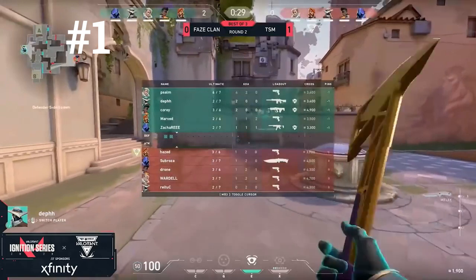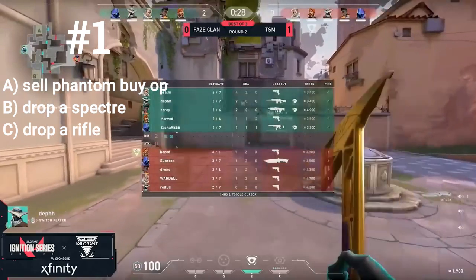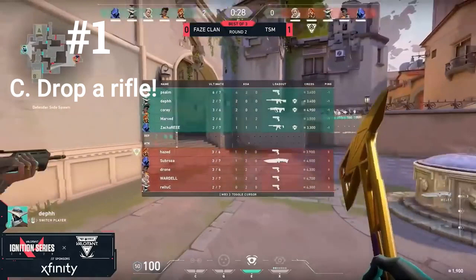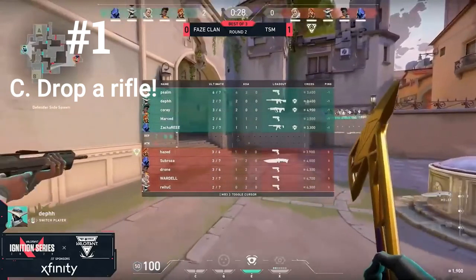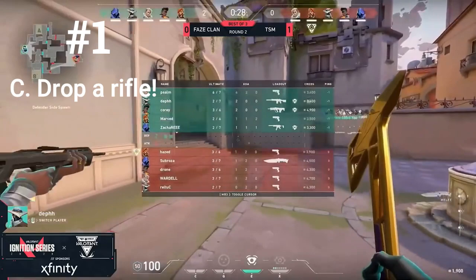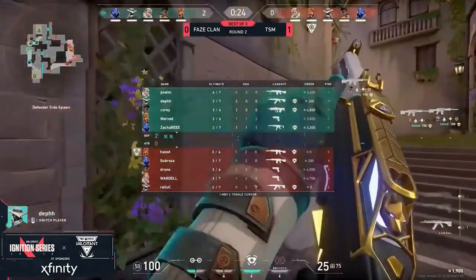The agents and the map layout: should Cypher A) sell his Phantom and buy an Operator, B) drop his teammate a Specter, or C) get his teammate a rifle? The correct answer is C. The other team is going to be fully bought so a Specter is going to be inferior. He can't sell his Phantom since he picked it up from the last round, and if he buys an Operator the other people on his team won't be able to afford because he's the only one who can drop the other players.